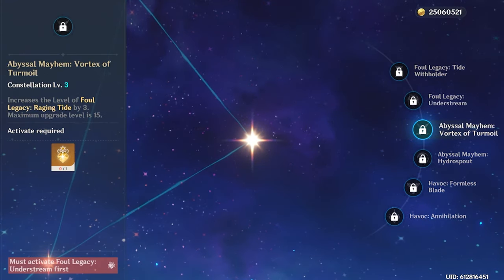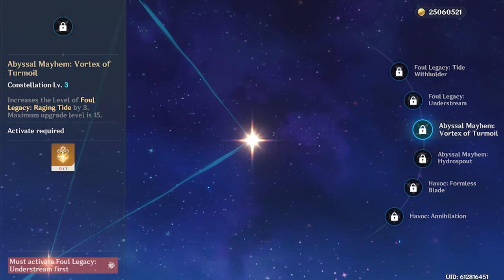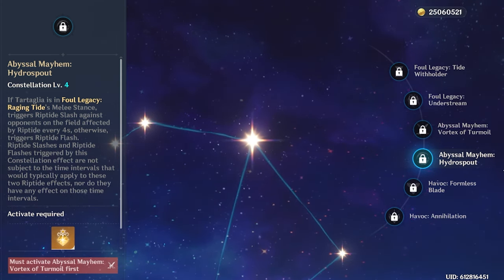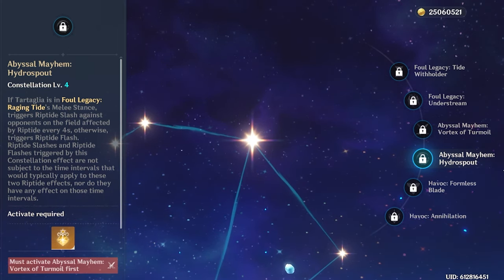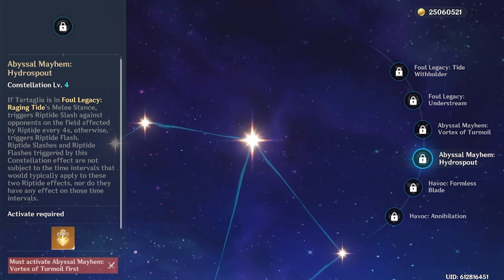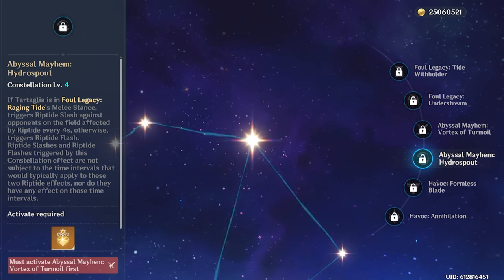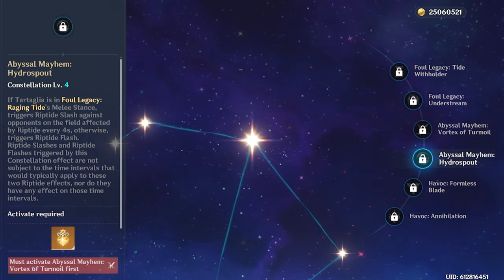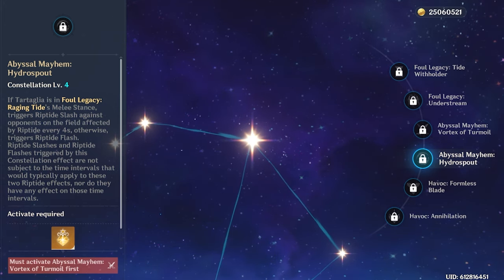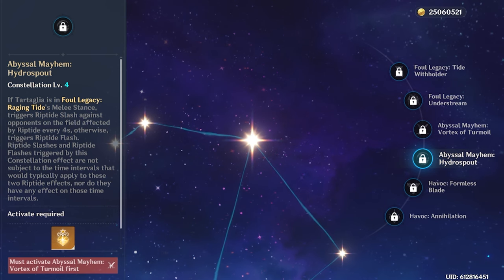C3, Abyssal Mayhem Vortex of Turmoil, gives 3 levels to his skill — a DPS increase in melee stance, but at C3 it's not something I'd recommend spending primos on. C4, Abyssal Mayhem Hydro Spout: if Tartaglia is in melee stance it triggers Riptide Slash against Riptide-affected opponents every 4 seconds, otherwise triggering Riptide Flash. These are not subject to the usual time intervals. This sounds like a DPS increase, but if you're using Tartaglia to enable vape reactions — which in most teams you will — these extra Riptides will consume vape applications, making this actually a DPS loss unless using a specific combo, Mono Hydro, or Freeze team. In most cases, you rarely want this constellation.